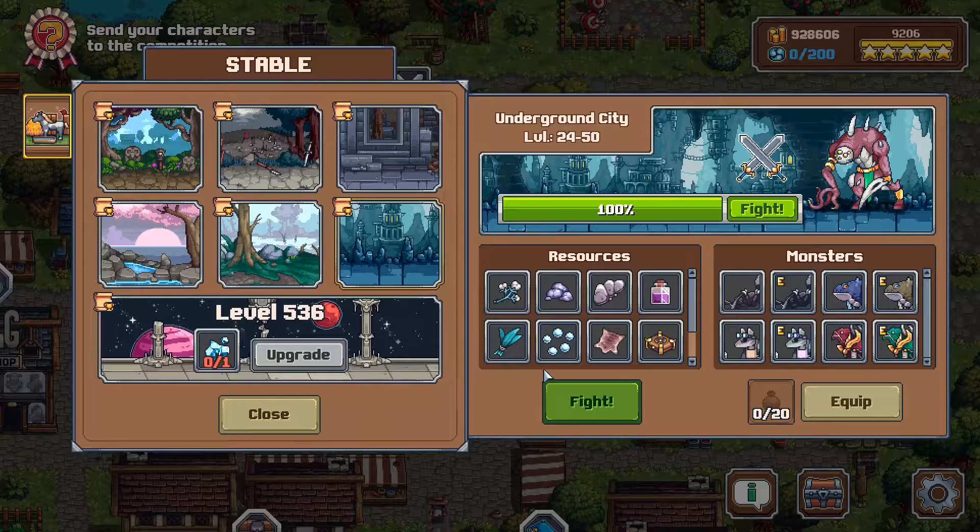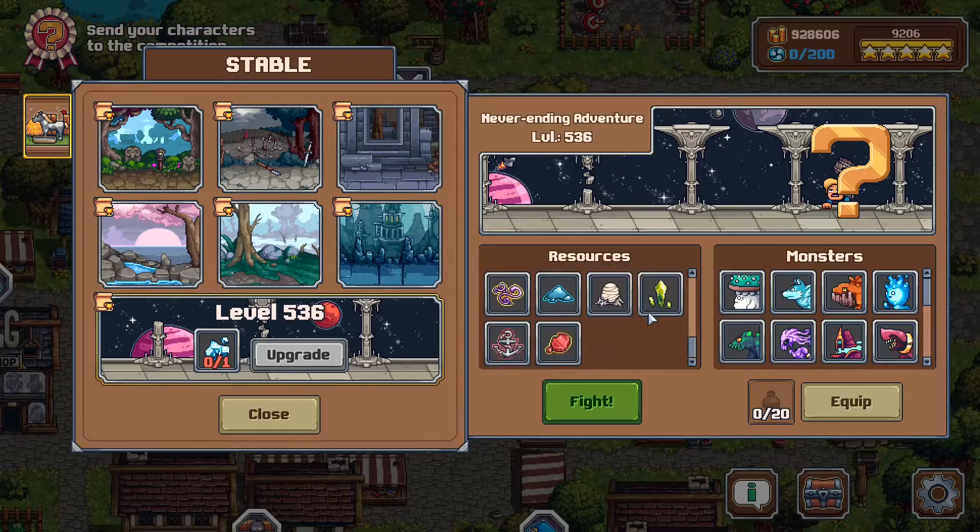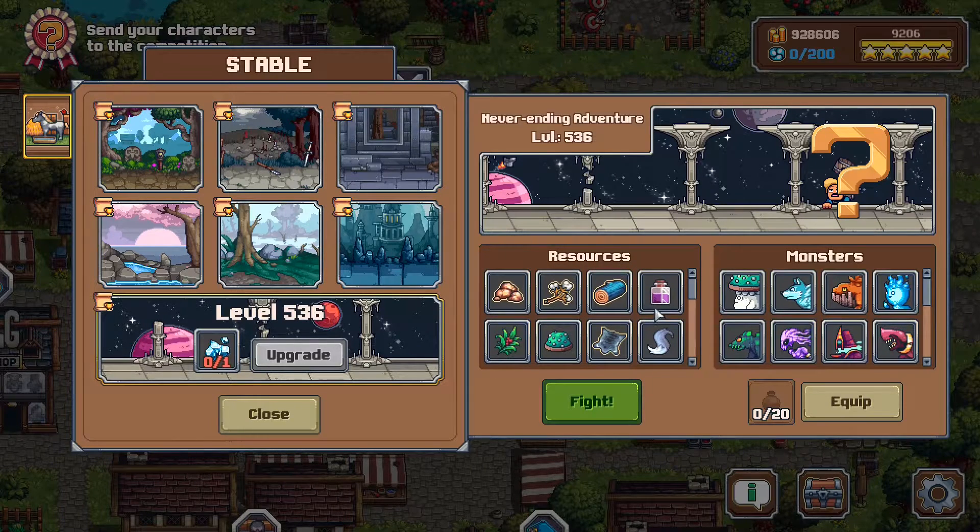In case you don't know, you unlock endless mode once you've beaten the final boss on Underground City. You then unlock endless mode where you can upgrade it every single time you complete it — it becomes a little harder and has materials for some of the best items in the game. As you can see I'm level 536, which is quite high — I haven't seen anyone higher than that.